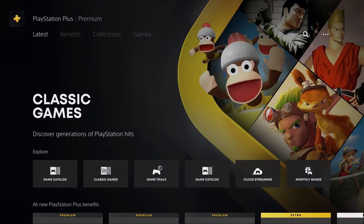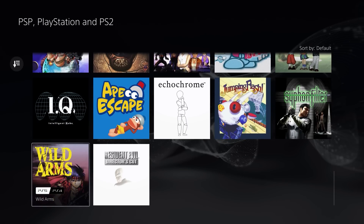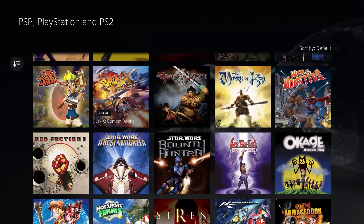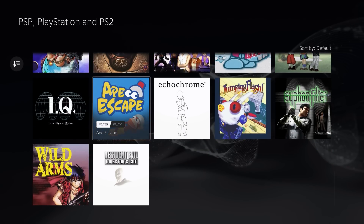One of the big differences is the classic games list — your PSP, PlayStation, and PlayStation 2 titles. At the time of the Asian launch, this was really disappointing with only around 15 games. Now with the US version we have quite a few additional games, though it's still not a massive lineup. The service was quoted with 340 classic games, with an implication that was spread across PS1, PS2, PS3, and PSP — but that clearly isn't the case, with these platforms having only around 30 games each.